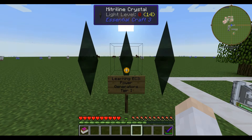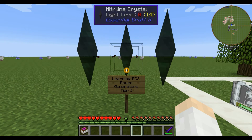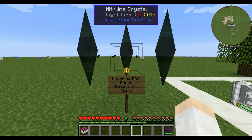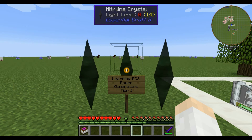Hello everyone and welcome to my next video on the Learning Essential Craft 3 series. This video is going to be about what I am going to call Tier 1 Power Generators. These are devices that create MRU energy or power that you can use to power stuff like the Magician Table and the Radiating Chamber that I went over in previous videos. These devices don't require you to care about the balance of your power source.